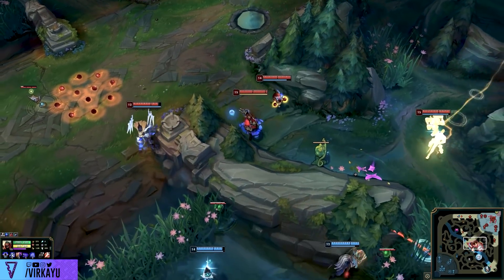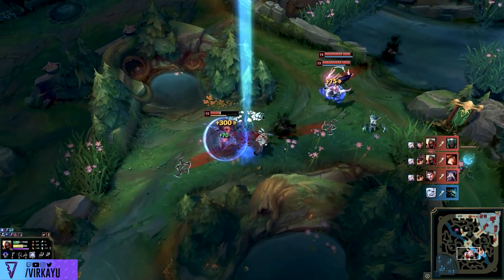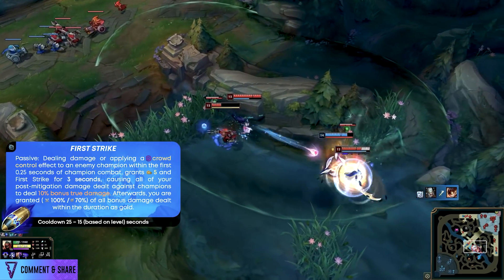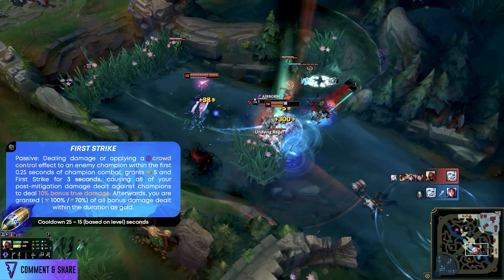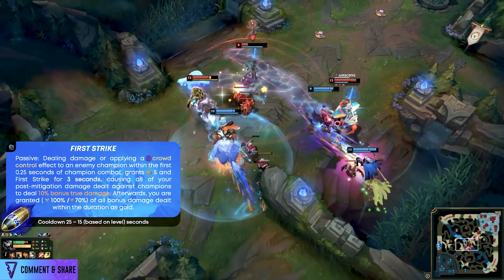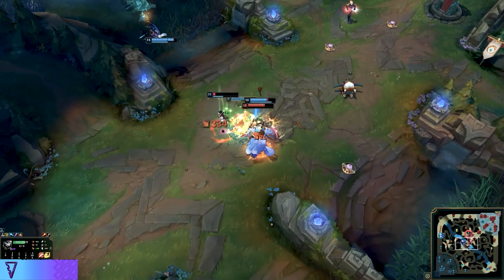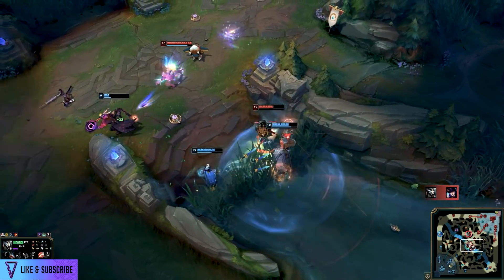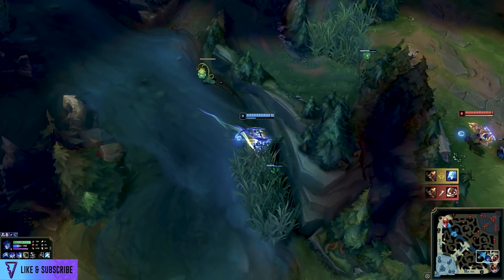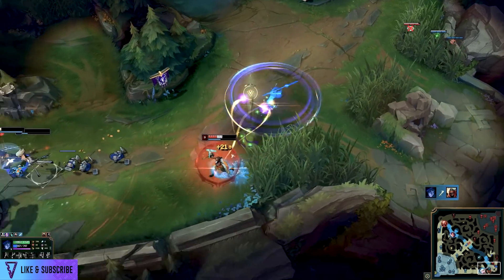Very briefly, I need to talk about why First Strike is such a great rune for junglers. It's particularly good on assassins because attacks or abilities against an enemy champion within 0.25 seconds of entering champion combat grants 5 gold and First Strike for 3 seconds. During that 3-second period you deal 10% extra damage against champions and gain 100% for melee, 70% for ranged champions of the bonus damage dealt as gold. If you're an assassin with insane burst damage over those 3 seconds, you're maximizing gold income while getting 10% extra damage at all phases of the game.